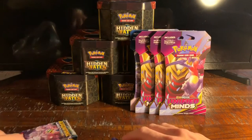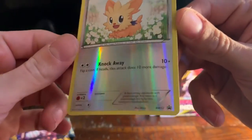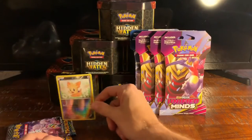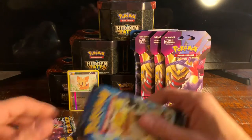Alright, let's dump it out and see what we got. The promo is a Lollipop reverse Black and White promo — I don't know if that's any good at all. We're just gonna put that back here for now. There you go little guy. Alright, what do we get for our packs?